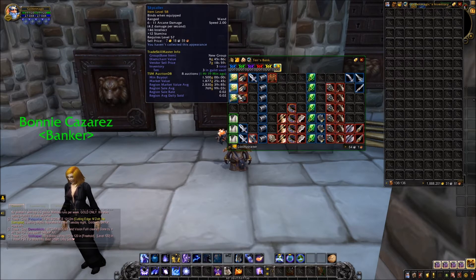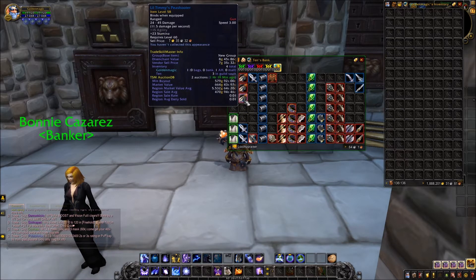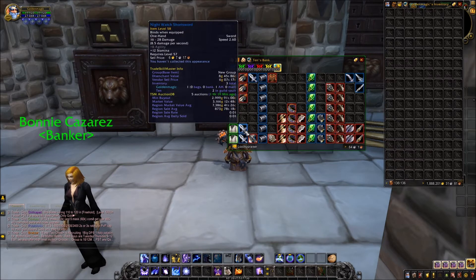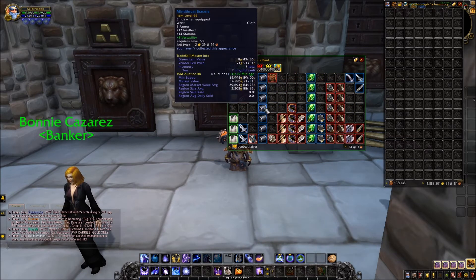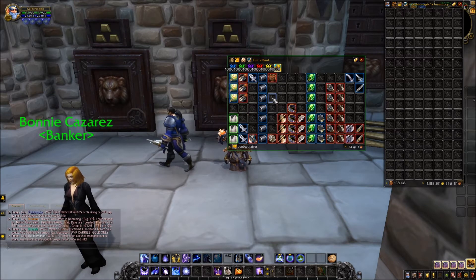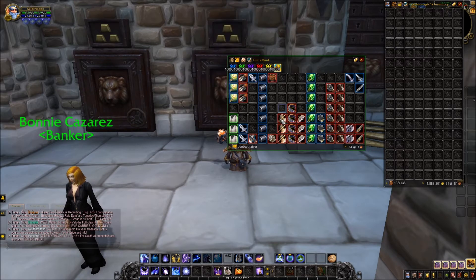For greens I'm keeping: three Sky Colors, three Buccaneer's Vests, a Little Timmy's Pea Shooter — kind of weird — an Iron Patch Blade, two Night Watch Short Swords, a Prospector Axe, and seven Thruster Bracers, which are meh but I'll keep them.